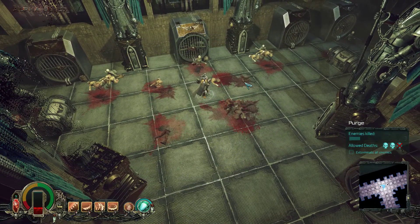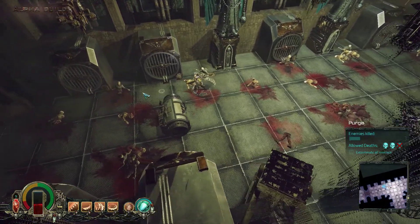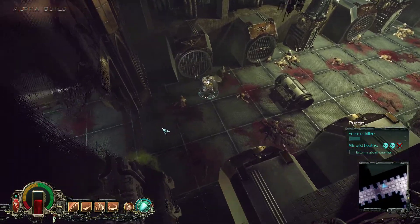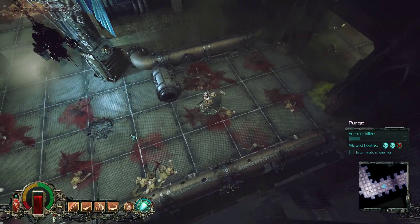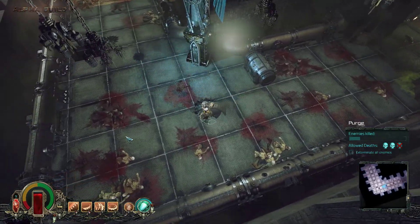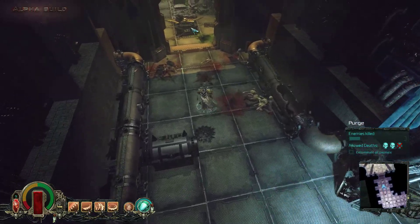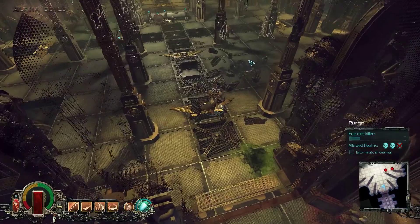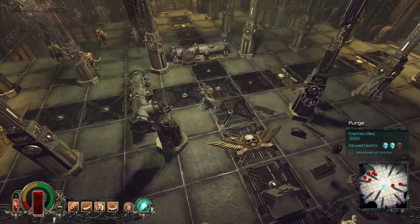Sometimes with the heavy gunner the enemy would leave the room and suddenly fall back at speed — you couldn't get him with the heavy bolter at all. But here he follows you through the whole complex. I don't get that. There are things that annoy me — did he just vanish? That would be awesome.